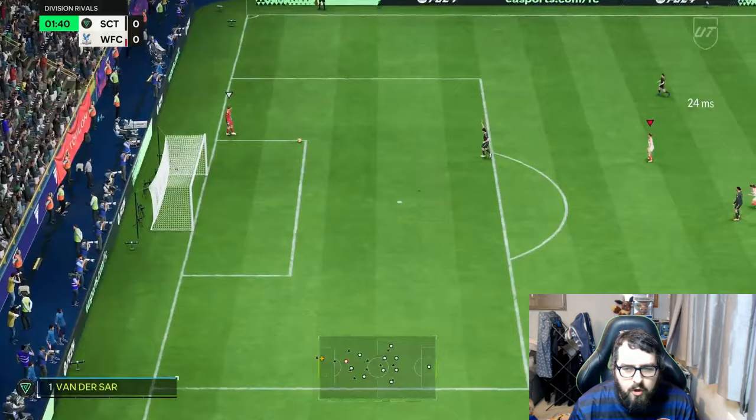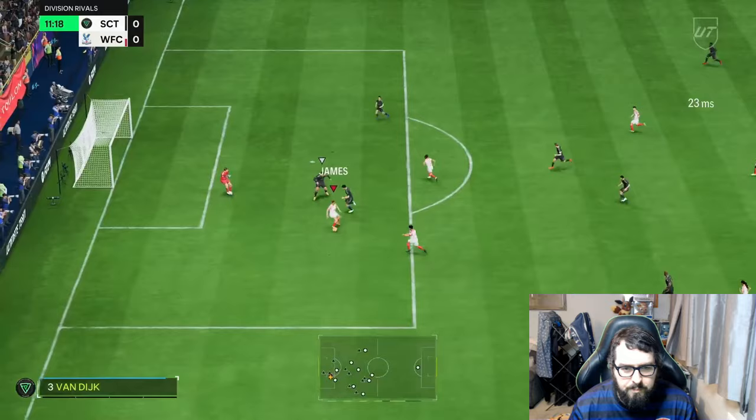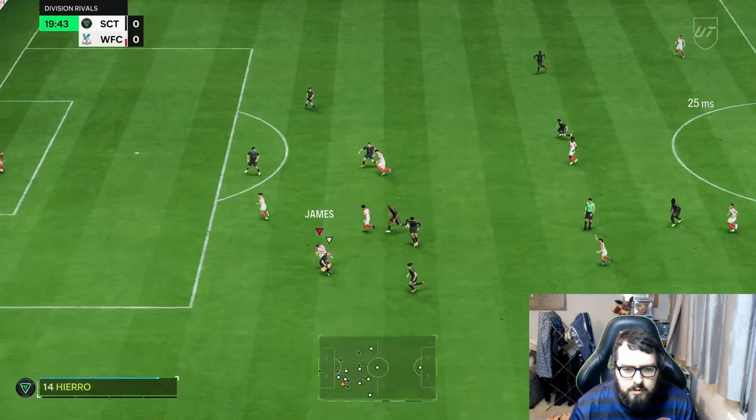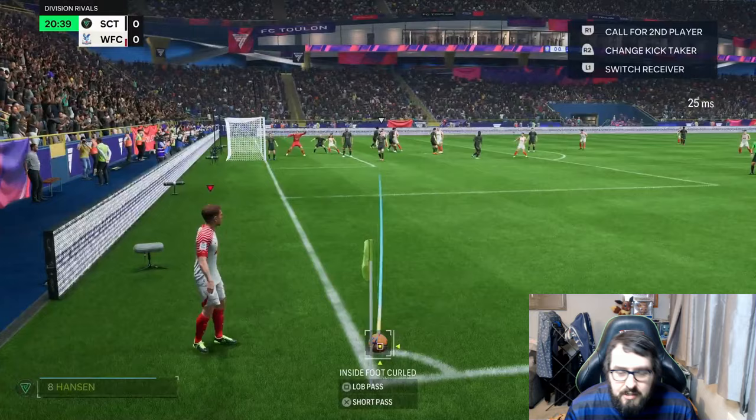Alright, here we go — Lauren James with a nice Rapid burst to get some distance. But what the hell was that shot? I'm expecting a player of your calibre to be putting that into the back of the net. She tries to get past Van Dijk there but doesn't quite get the shot off cleanly.